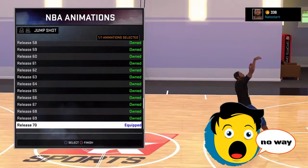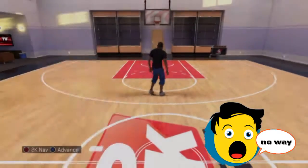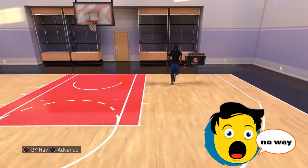The jump shot is release 70 on quick, and it's fast and quick.